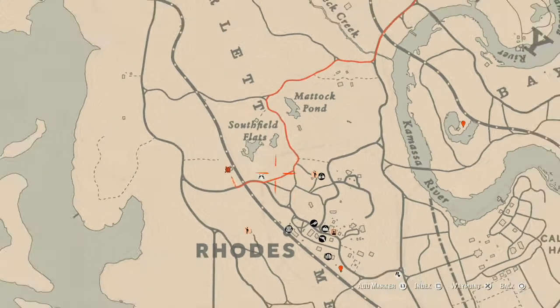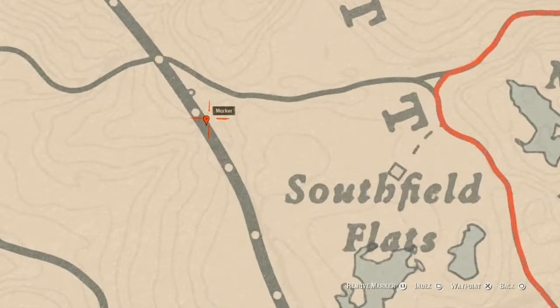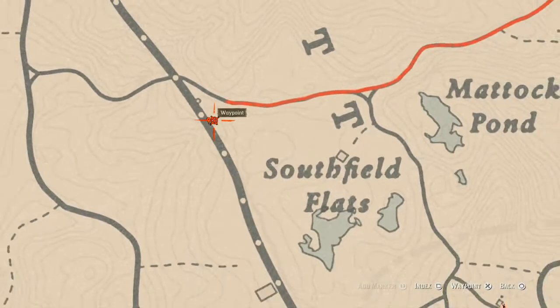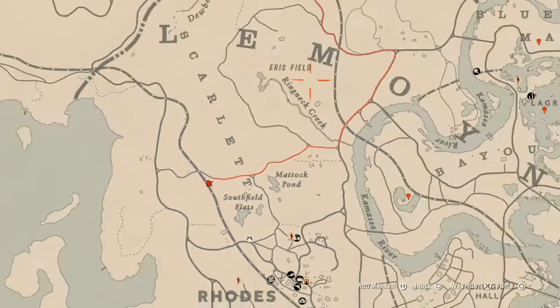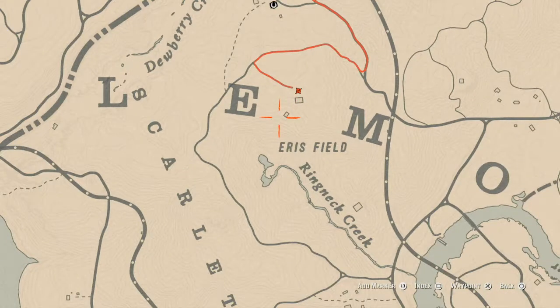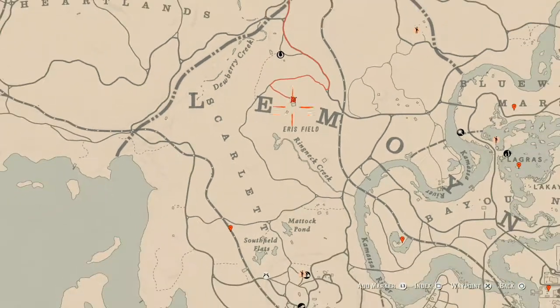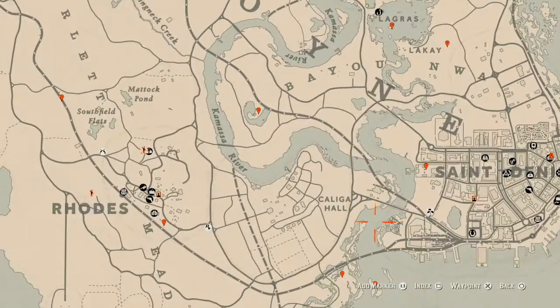One more thing — there's a coin right here underneath the railroad. Pull out your metal detector and you'll get a random coin at that location. There's also another coin down the well right here at this house — go down that well to get it.